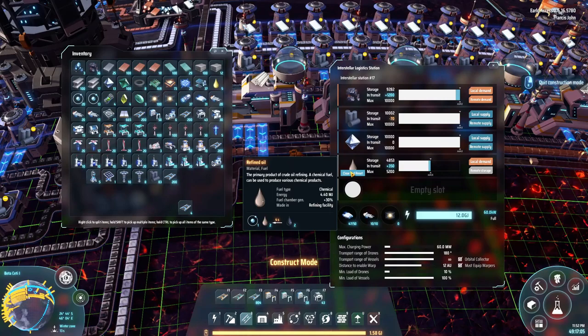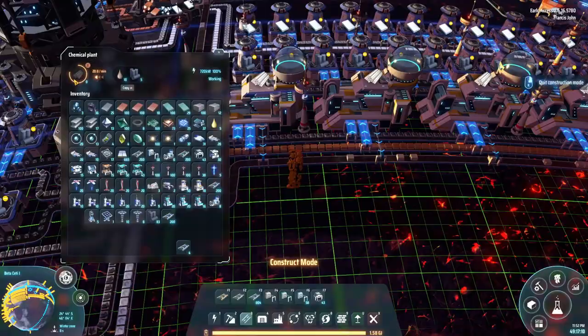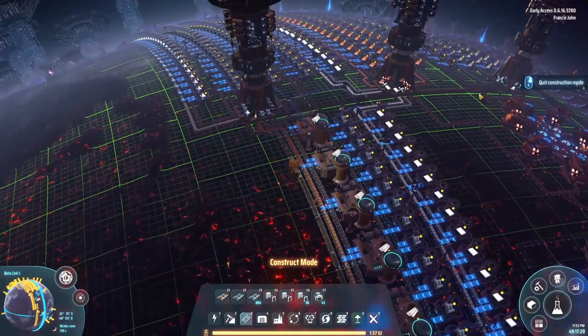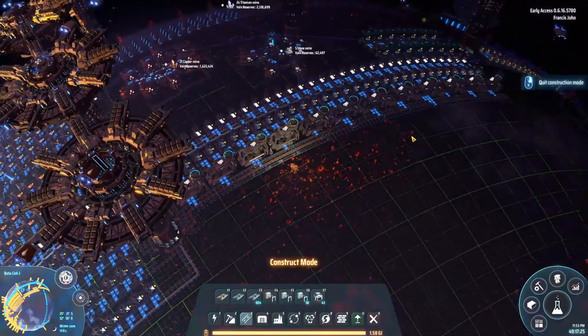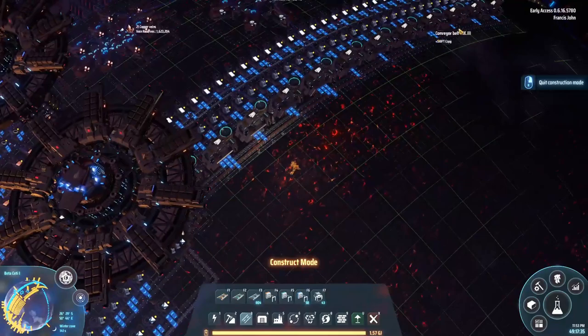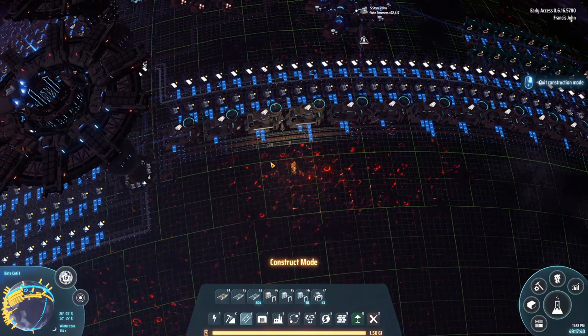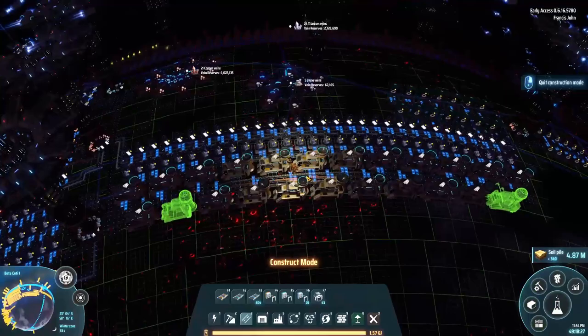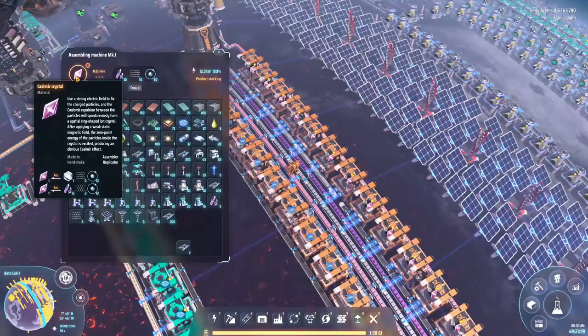We're going to put down a whole bunch of plastic production right here. These are actually incredibly simple - we hooked up some graphite that was already here from our graphite production, threw in some refined oil, and boom: graphite plus refined oil equals plastic. Unfortunately we couldn't fit the plastic output here as we have no more ports left, so we're outputting the plastic over to this side into a tower on remote supply. Let's stick another row on the opposite side - that won't eat into the belt resources so we won't run out.